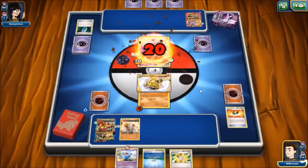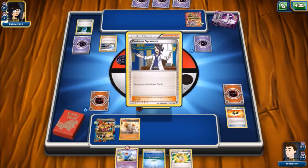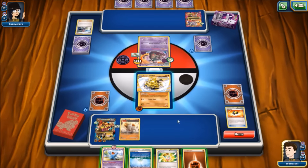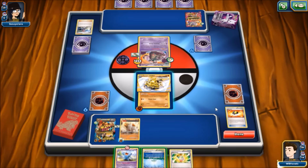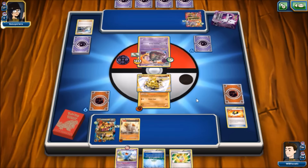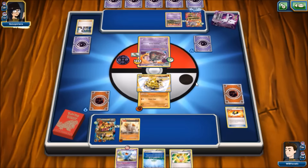Instead she just passes the turn — we draw Wobbuffet, not really doing much. We'll just take the free 20 damage; she can't Lysander. Unless she has an Escape Rope she's gonna have to KO this thing. We see a Skyla — probably just a Sycamore. We can kind of wait patiently for Carbink to get knocked out. We draw the energy — we could knock out the Garbodor, or we could just wait for the Mewtwo which is probably the better idea. We'll attach to Regirock instead.